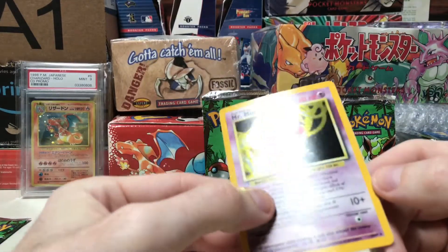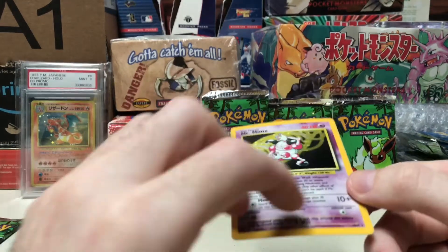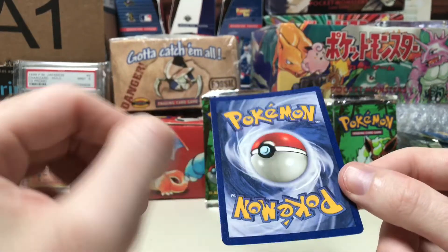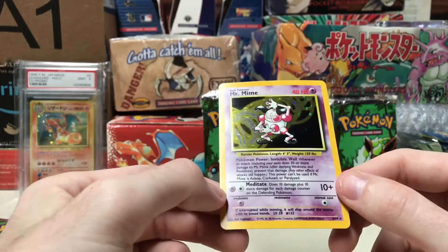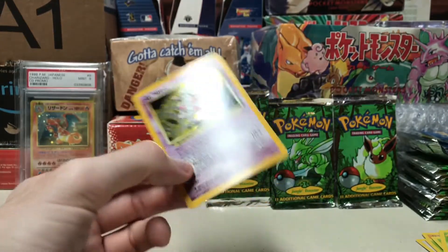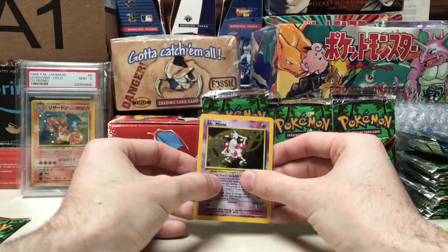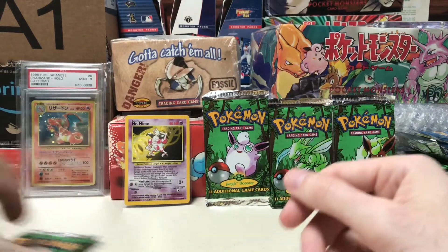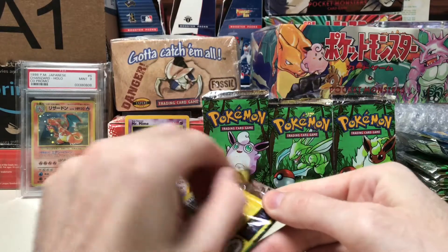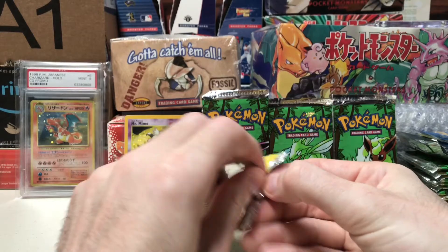So there would definitely be some for sale. We've got Dodrio and Gloom - this one does have a printer line through it and actually some decent silvering on the right side. Unfortunately a little bit warped. The back is just absolutely perfect and it's perfectly centered - that's a very nice card, unfortunately I don't think that'll be a 10, but maybe I'll send that one in. Three Mr. Mimes - that's kind of unfortunate, I'd like to have some more for my binder collection, but hey, I got some trade bait now I guess.